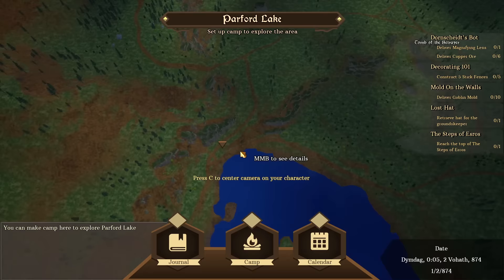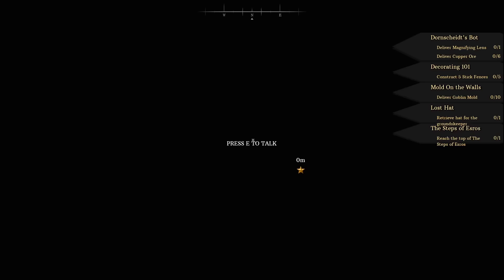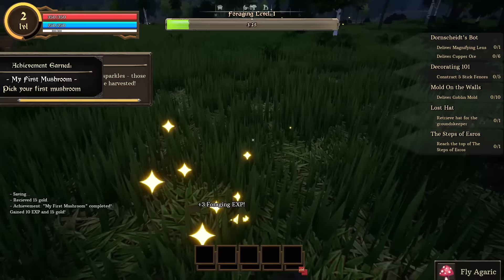It looks like there are some other little locations we can go to as well. There's an option to set up camp and explore the area. I want to explore the lake — let's go look. Maybe there's something good out here. This is the fun of open world games: I don't necessarily have to do the main storyline quest.